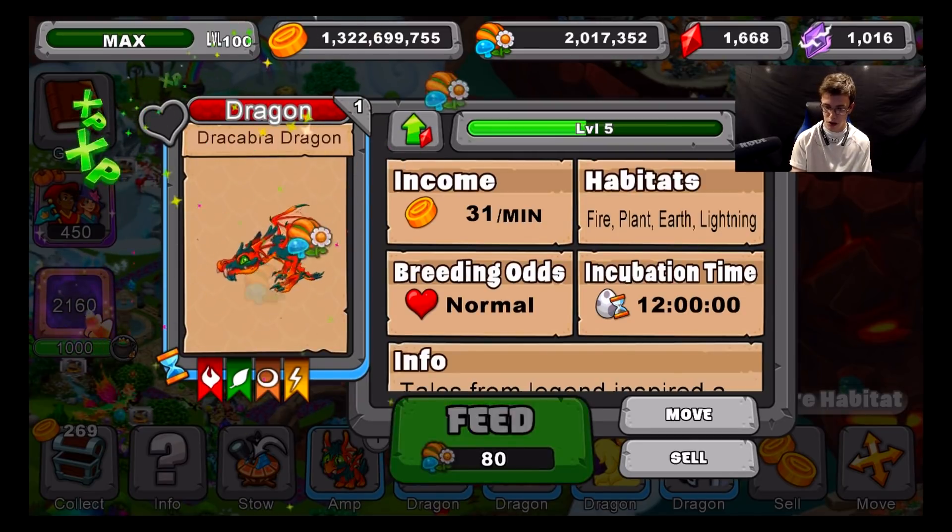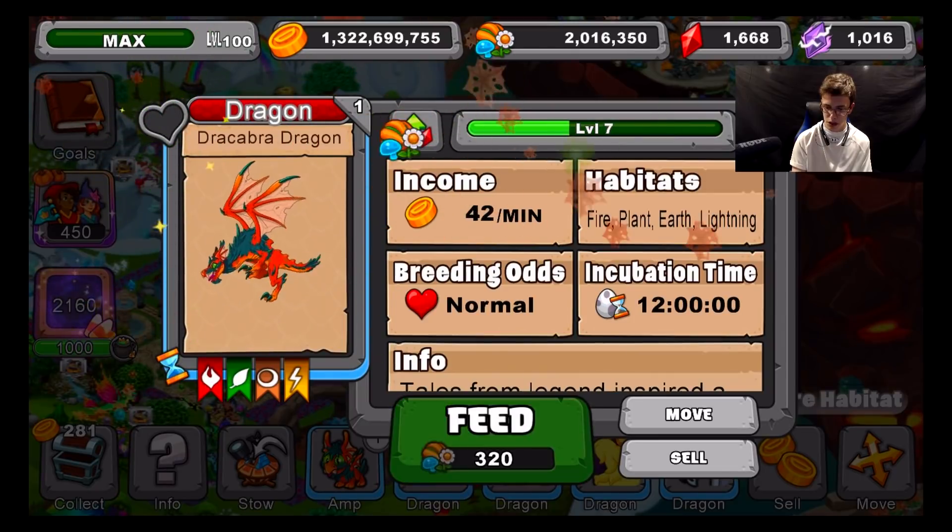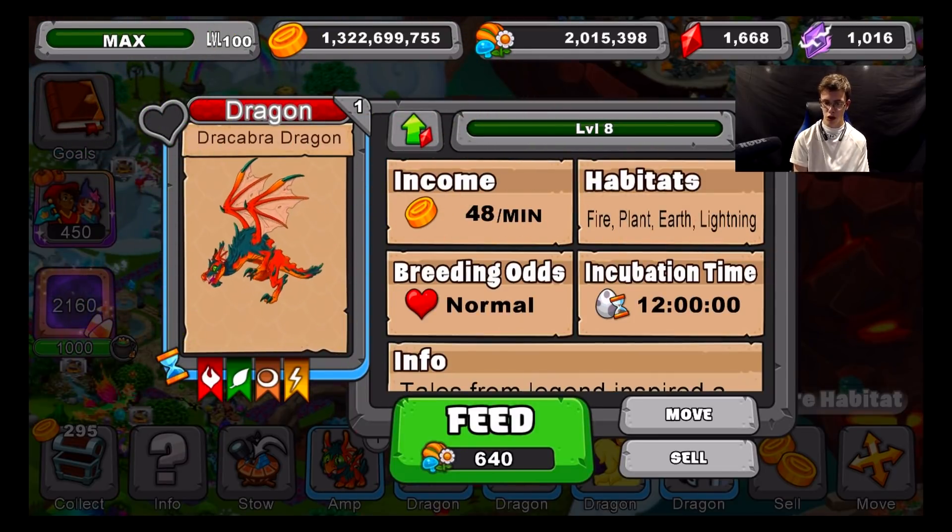He also does this little scary growl. Now let's take him to level 8 for his next form. At level 8 he gets slightly bigger and gets some sharp razor fangs and razor claws. He produces 48 gold per minute, with fire, plant, and lightning elements, 12 hours incubation, and normal breeding odds — slightly better, but not too great.